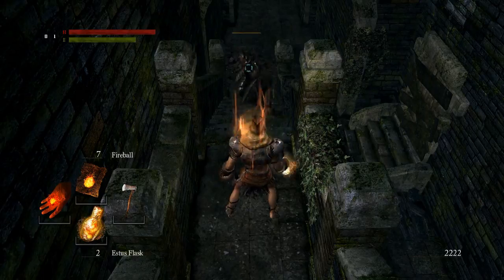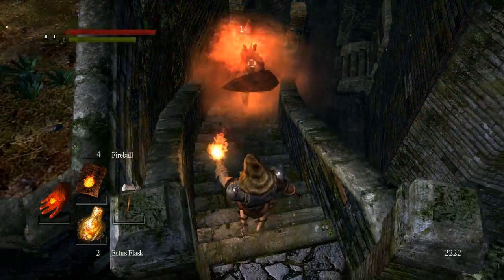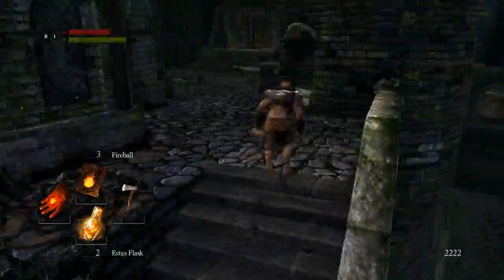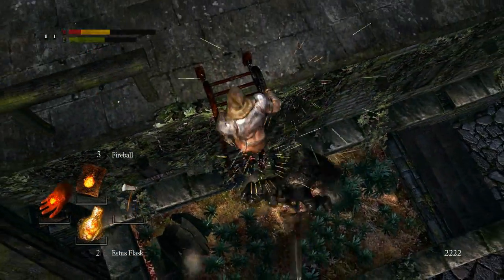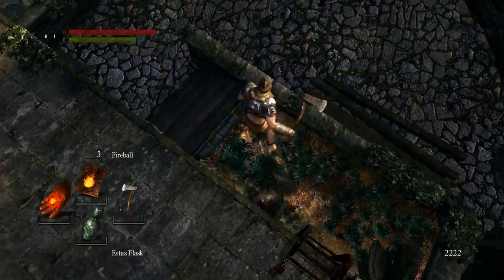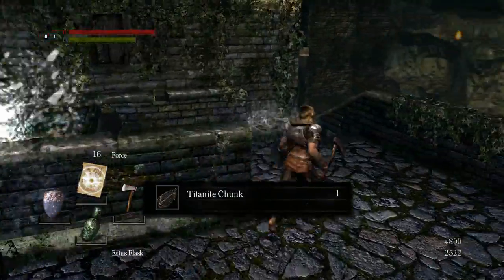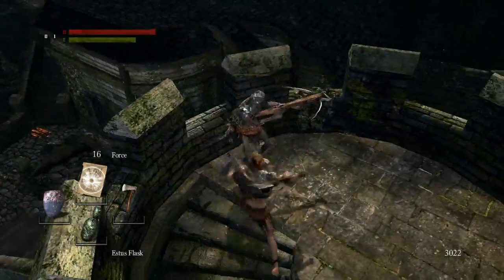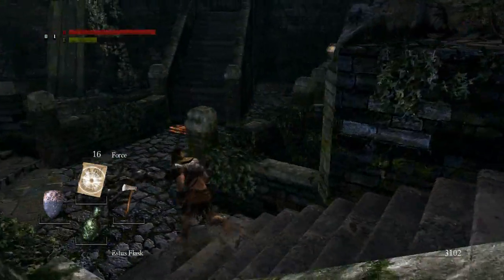There's a Black Knight down here and the deal with these guys is they have really good drops, and they don't respawn apart from the ones in the very last area of the game - they're basically mini bosses. Anything you kill that doesn't respawn and isn't a boss is a mini boss as far as I'm concerned. We're going to try and backstab him - it probably won't work - and then we're going to start chucking pyromancy at him. He's super fast I'll tell you that. Is he dead? Yes he's dead! And we only got a Titanite shard which is probably the worst thing he could have dropped, but that's okay. Now he won't respawn and we can get to the ring that he was guarding.